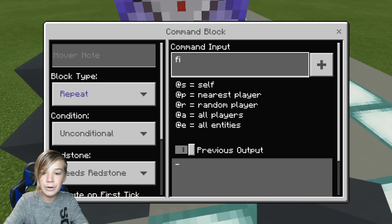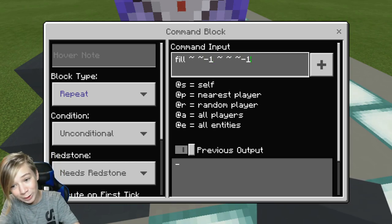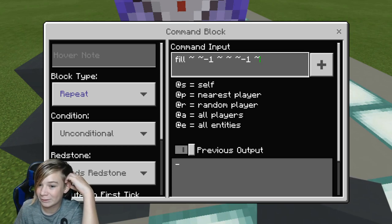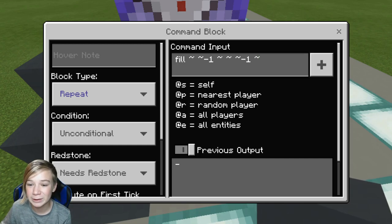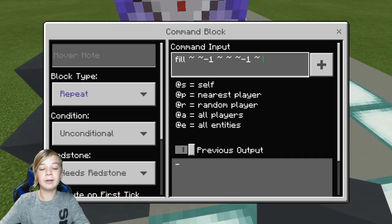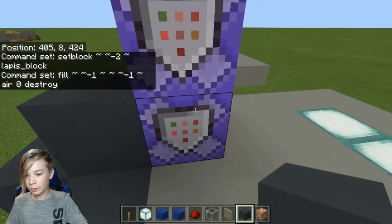Now the next command block: fill ~ ~-1 ~ ~ ~-1 ~. I'll repeat that — it's fill, space, tilde, space, tilde, space, minus one, space, tilde, space, tilde, space, tilde, space, minus one, space, tilde. Then type in: air 0 destroy. Now all the commands are done.